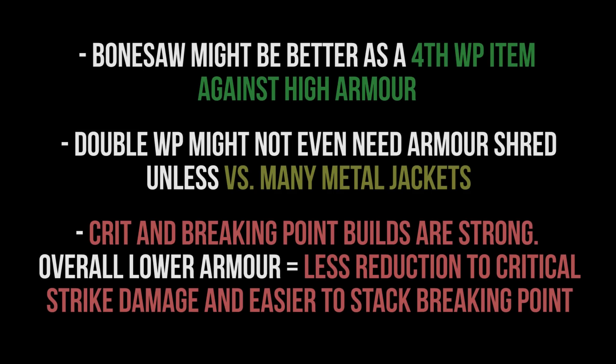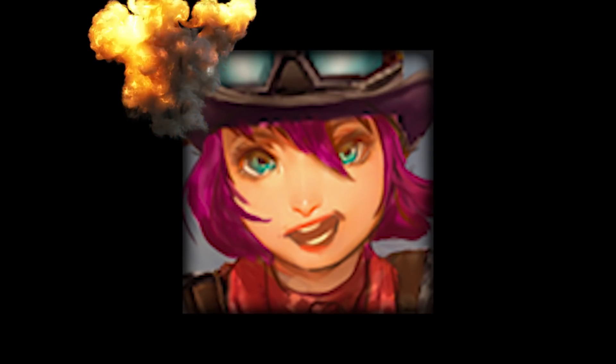This opens up the field to be a little more flexible with the picks you bring. It's still nice to mix up your damage and generally better to have one crystal power and one weapon power carry on your team, but because defenses are harder to come by it's more flexible now. To reiterate: with overall lower armor, critical strike and Breaking Point builds are very strong. You get less reduction to your critical strike damage and it's easier to stack Breaking Point.